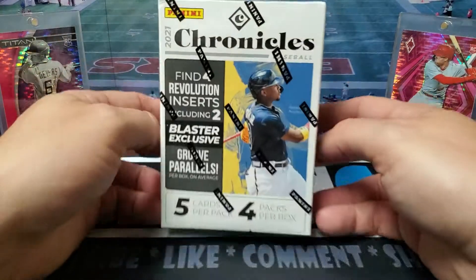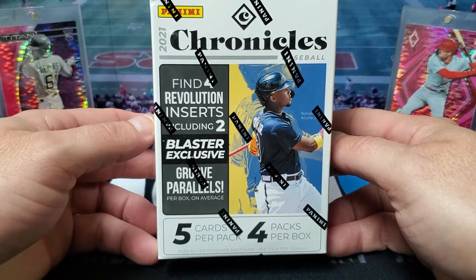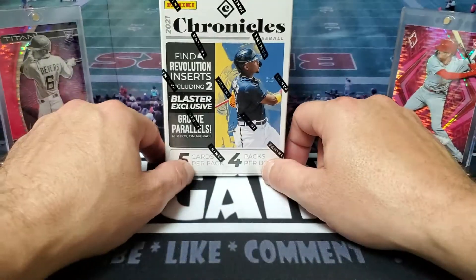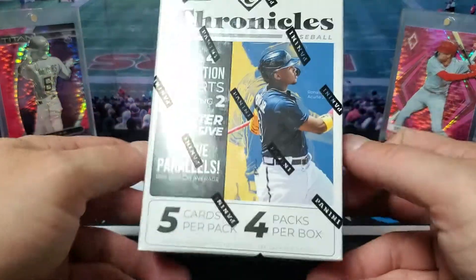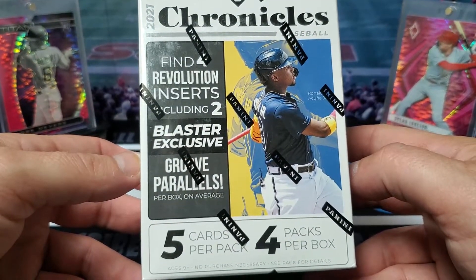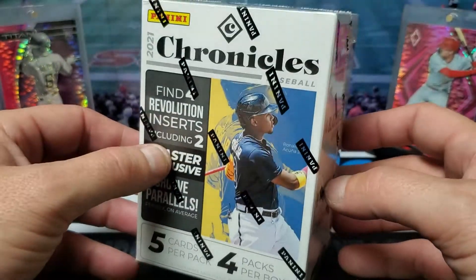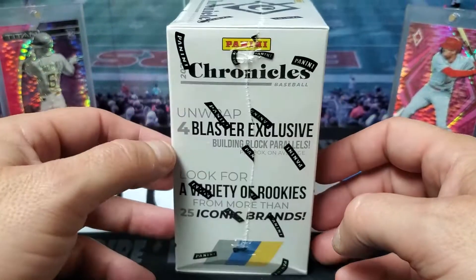What's up everybody, today I got some 2021 Chronicles Baseball — this is going to be the blaster box. Notice these two cards on the back; those were the cards I got from the value packs last week, those are the pink pulsars. Today we're going to get the groove parallels. Excited to see what those are about — five cards per pack, four packs, so it's going to be a short one.